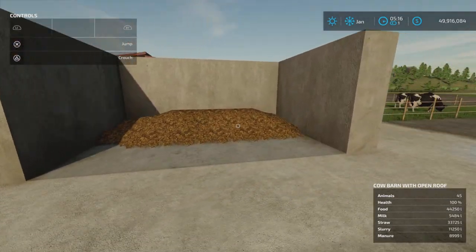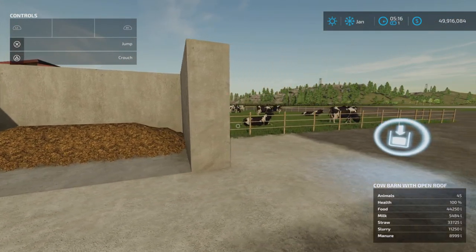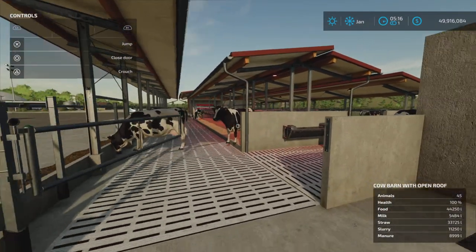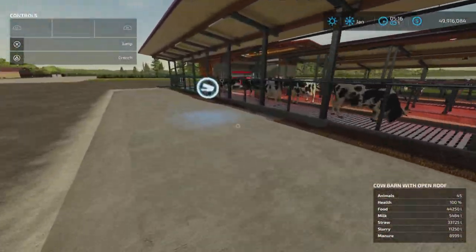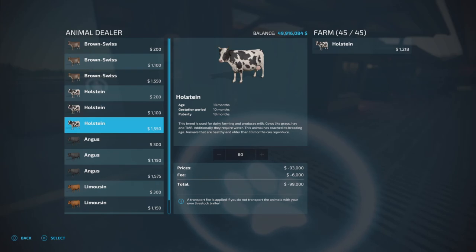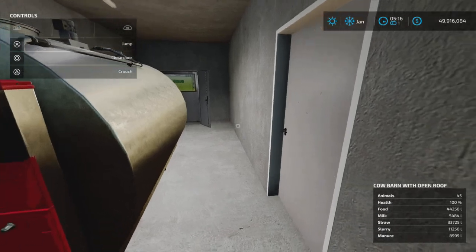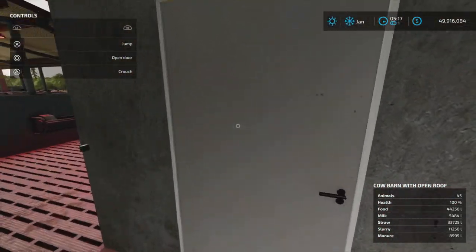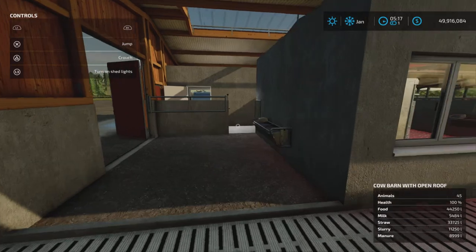The cow barn produces slurry and manure — it has its own built-in manure pen. After one month I already have 8,999 liters ready to pick up. Water is automatically supplied. You can open the gates and walk around inside. There's an interaction for buying cows, a milk storage area with a small door that opens, and lots of little gates and doors — very interactive.